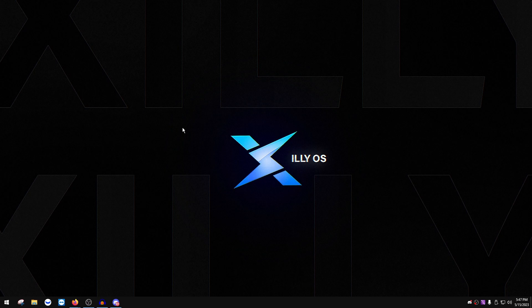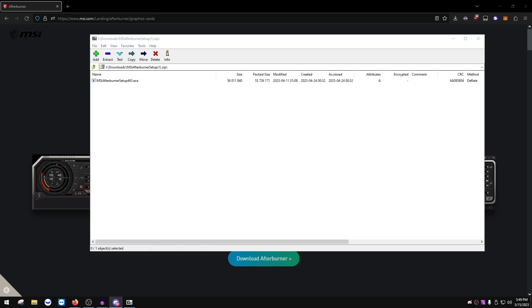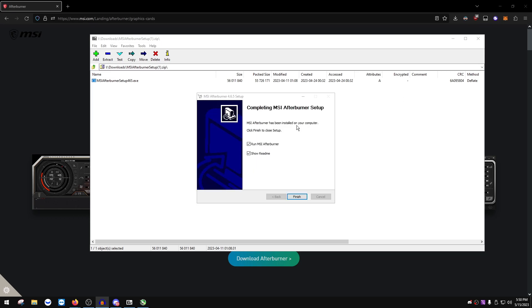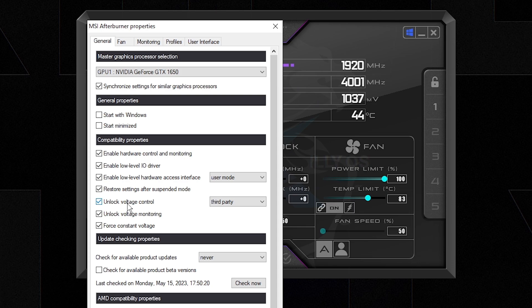This registry key increases performance but comes with higher temperatures, so we'll use MSI Afterburner to manage fan speeds if needed. Click the link in the description to download MSI Afterburner. Open the installer, select English, press Next, accept, Next again. Uncheck RivaTuner Statistics Server since we won't use it — keep only MSI Afterburner checked. Press Next, Next, Install, and let it install. Once done, check 'Run MSI Afterburner' and press Finish.